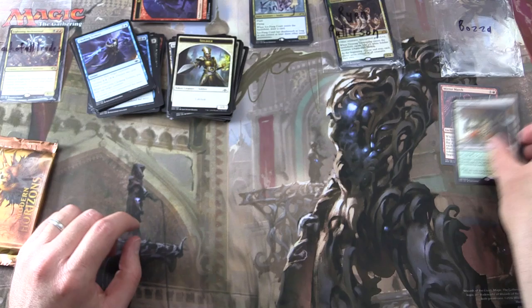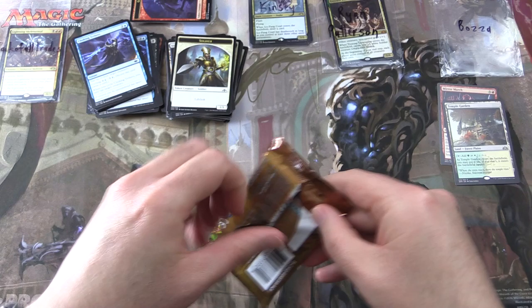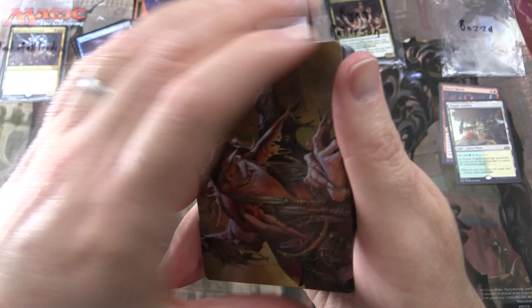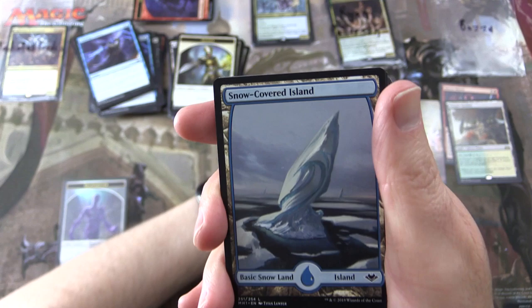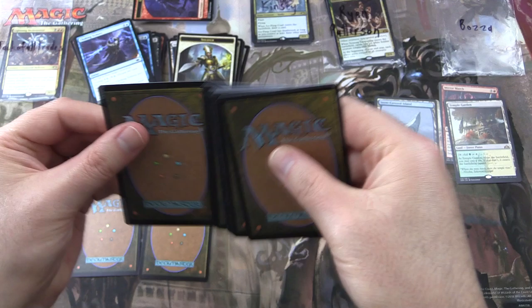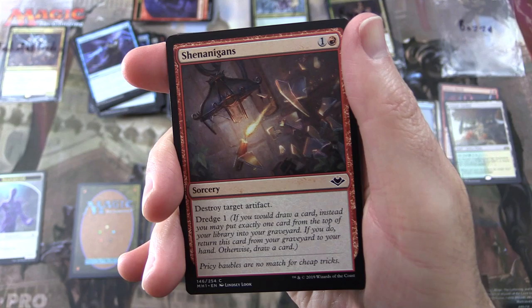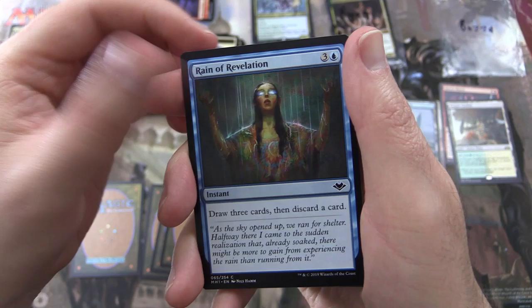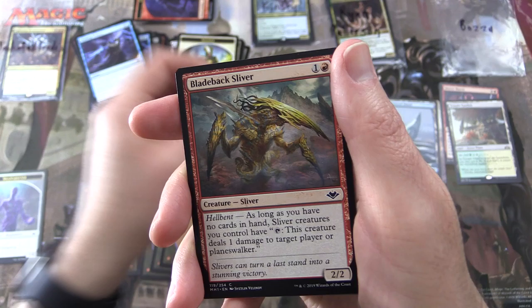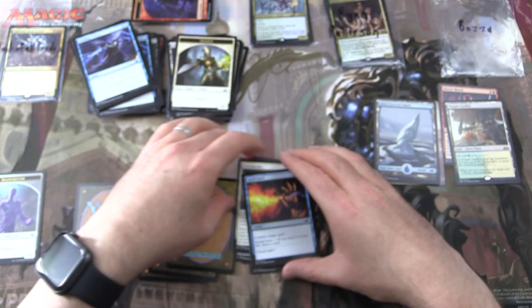We are doing rather nicely for Bozza today. Final pack — Modern Horizons. Let's hope we can do even better. Just a regular Shapeshifter token. We have a Goblin Matron, very cool. Snow-Covered Island. We have a rare and three uncommons. Commons: Reign of Revelation, Amorphous Axe, Magmatic Sinkhole, Winding Way, First Sphere Gigantua, Faerie Seer, Bladeback Sliver, Ephemerate, and Spell Snuff.